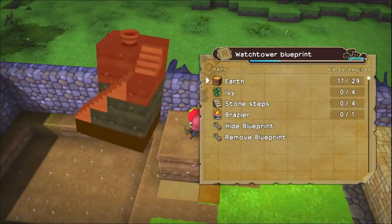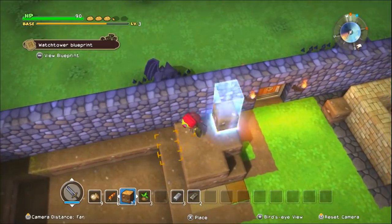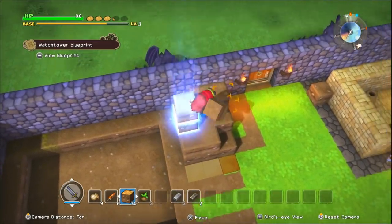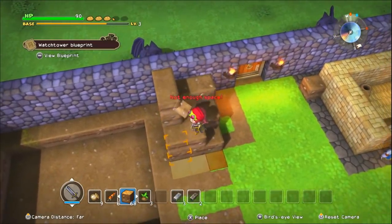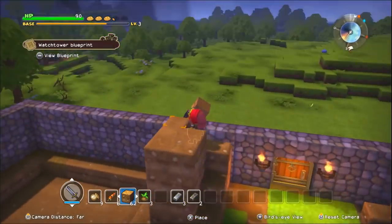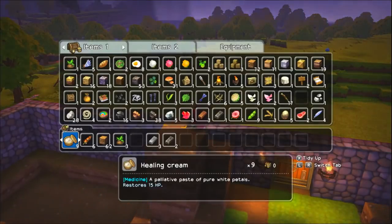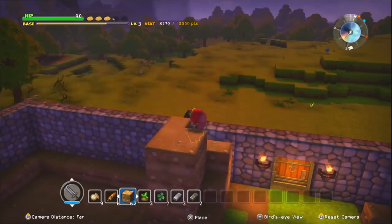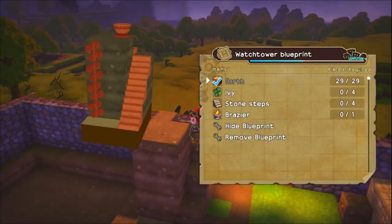So two more layers and we just kind of build the staircase of dirt up. There's only two and back though because it goes around the corner. There we go. Do I have one of those already? I've picked up one somewhere — I picked a bunch of ivy. Looks like four.